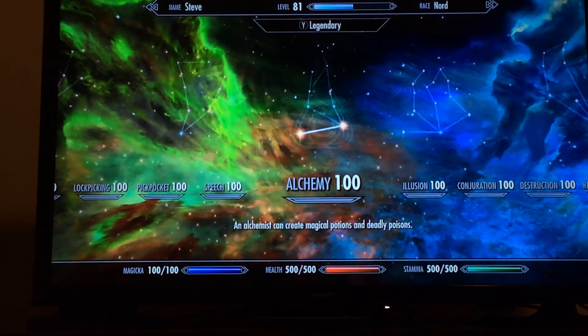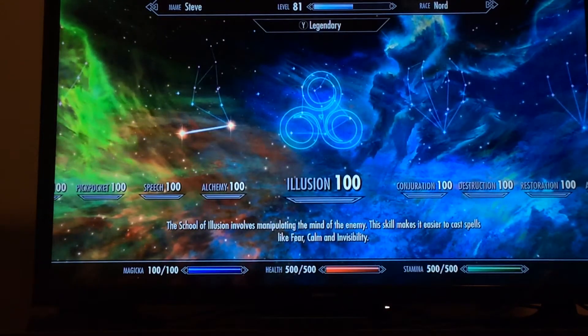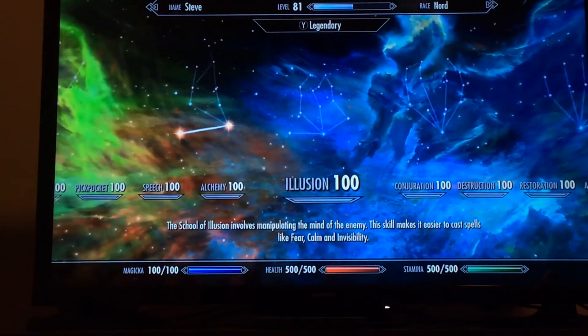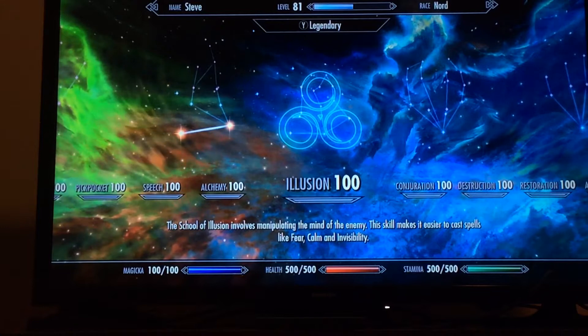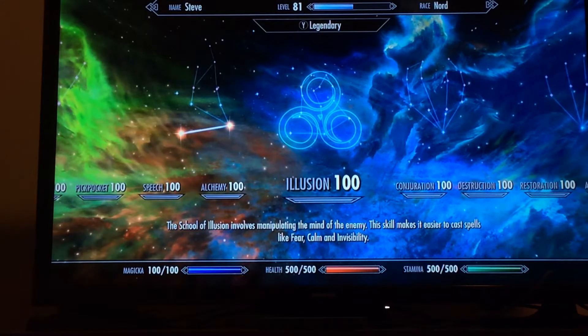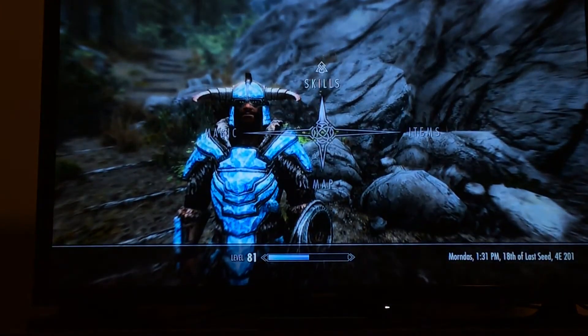You're mostly going to be crafting health potions — yeah, just health potions. You want to put 50% into health and 50% into stamina, none into Magicka. No spells, no standing stone.